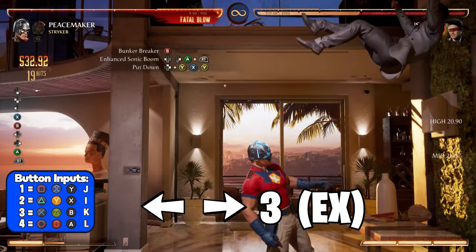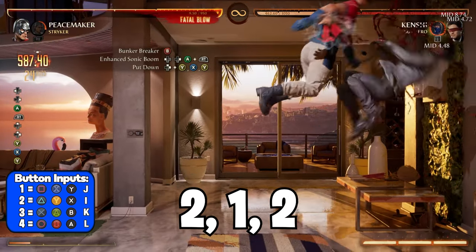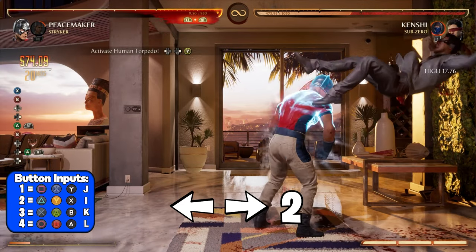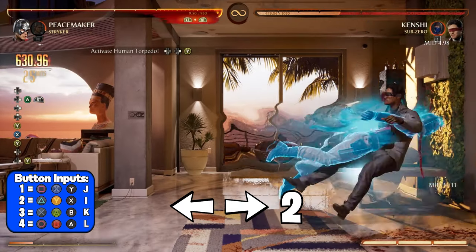After you land your stand 4, this is the time where you need to enhance your sonic boom, because after you use your enhanced sonic boom you're going to immediately follow up with the air combo 2-1-2.